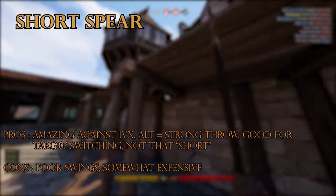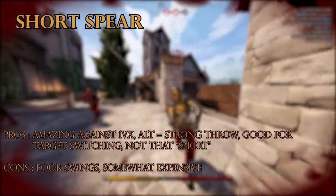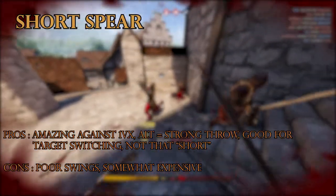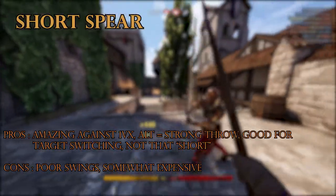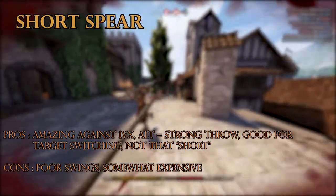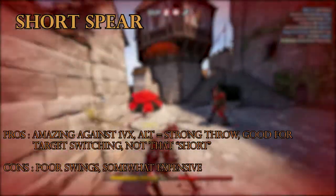The short spear is, in my opinion, one of the cheapest 1vX-viable weapons besides the heavy hand axe. It's so fun to use and it's actually very viable against armored targets. As you can see in this video, I'm doing a soft 1v2 — that guy killed his teammate, and then I used the range plus quick and very high-damaging stab to kill the other guy. It's such a good target-switching weapon because of the fast and high-damage stabs — I think you should give it a try.